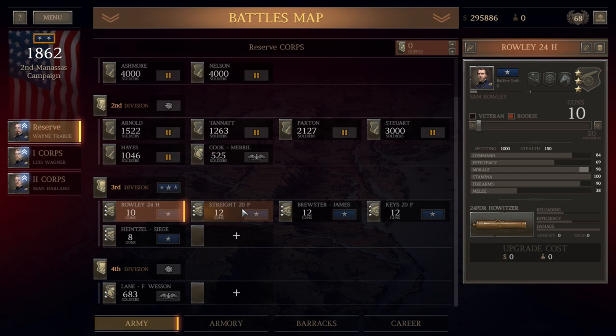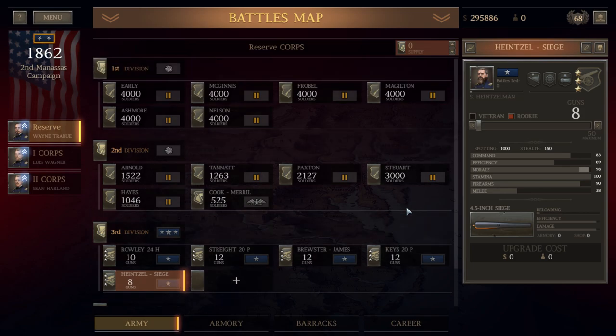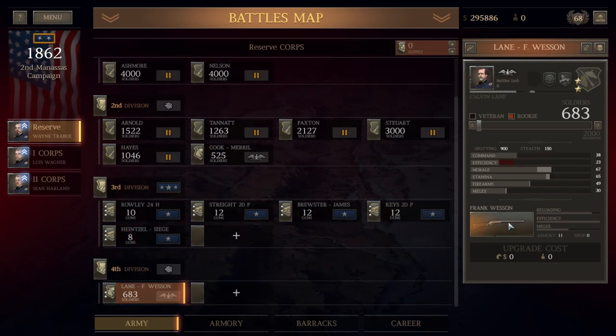Look at this — 24H, these are all three-star. 20P, James, 20P, siege guns. I really like the Napoleon, but I would rather have siege guns, 20P, and so on.